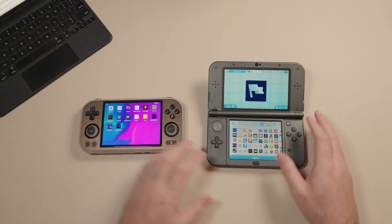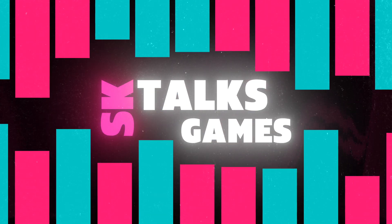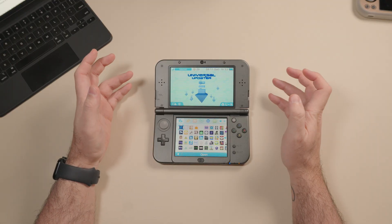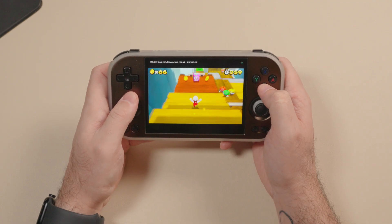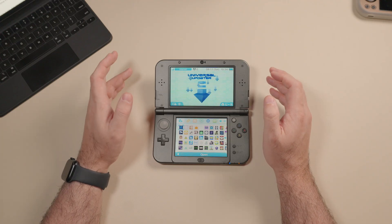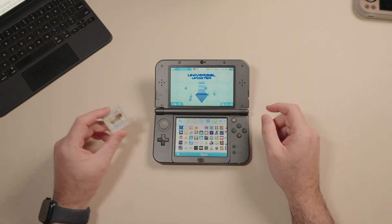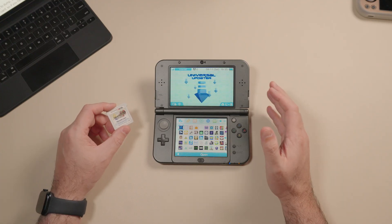First we're going to talk about how to dump your 3DS games and put them on your Android device. We're going to use GodMode9 to dump our games. For emulators on Android we need the right file format — Azahar and Citra support decrypted CIA files as well as CXI files. Working with CXI files is a little faster since creating them involves less time, so I'll show CXI first and CIA files later. If you have games on original 3DS cartridges, you can still use GodMode9 to dump them — I've already made a video on that, linked below.